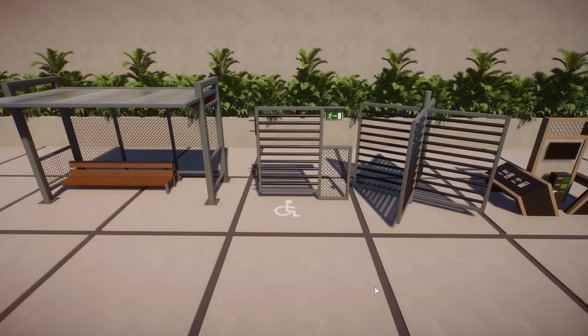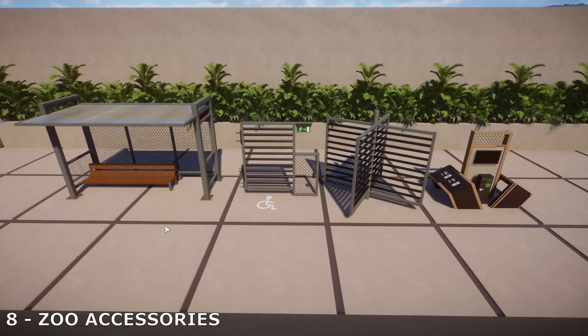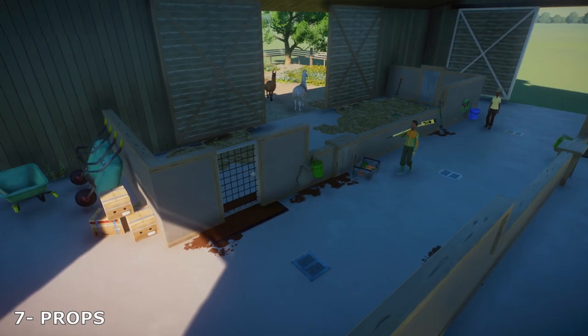That pairs nicely with number eight, which is park accessories. You can make an accessibility entrance and exit and include the sign. We've got a bus stop, an accessibility entrance, an entrance gate turnstile, and an information board — all created by me, Adam. I especially like this modern information board.